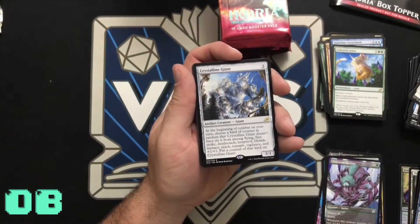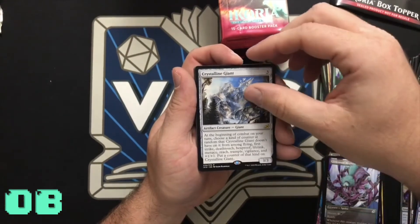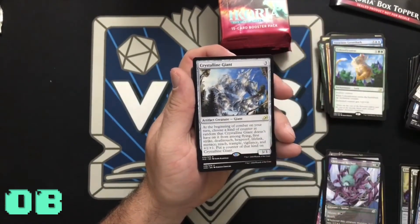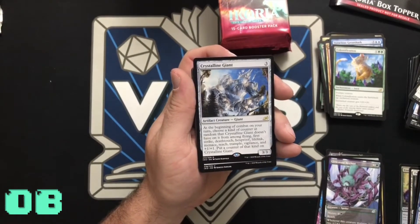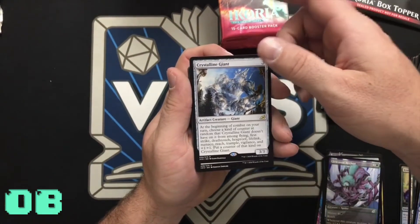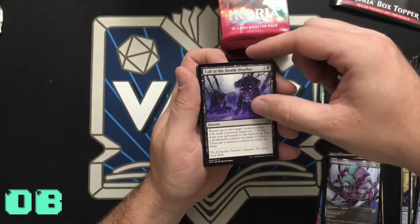Crystalline Giant — at the beginning of combat on your turn, choose a kind of counter at random that Crystalline Giant doesn't have on it from among flying, first strike, deathtouch, hexproof, lifelink, menace, reach, trample, vigilance, and +1/+1 — put a counter of that kind on Crystalline Giant. That's really cool! Now their artifact — Call the Death-Dweller.